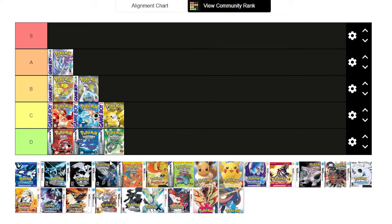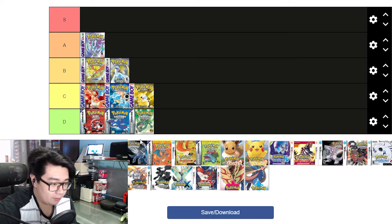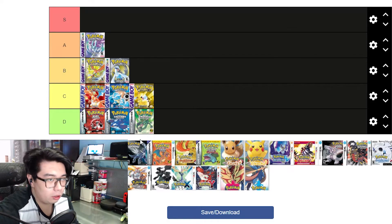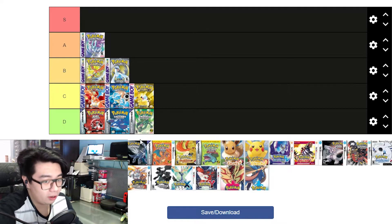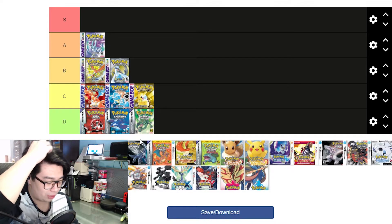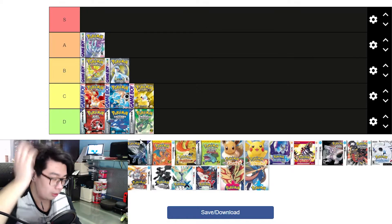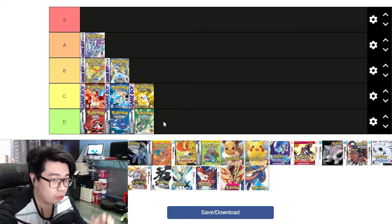Next: third generation — Ruby, Sapphire, and Emerald. Ruby, Sapphire, and Emerald all stack up to this day; they're still really good games to play. The soundtrack — Mount Pyre, the gym leader theme, Versus Steven — oh my. So many good themes. Verdanturf Town's theme is underrated as hell. Sootopolis — it's so good. I still listen to a lot of this soundtrack to this day.